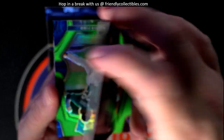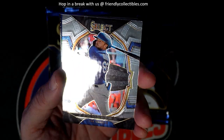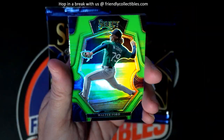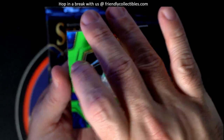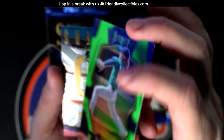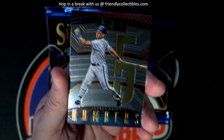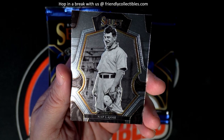First card in this pack is a Dick Williams. Then we got a Michael Bush. And look at that beauty right there — Walter Ford, beautiful green, 33 of 75, going out to Troy C.